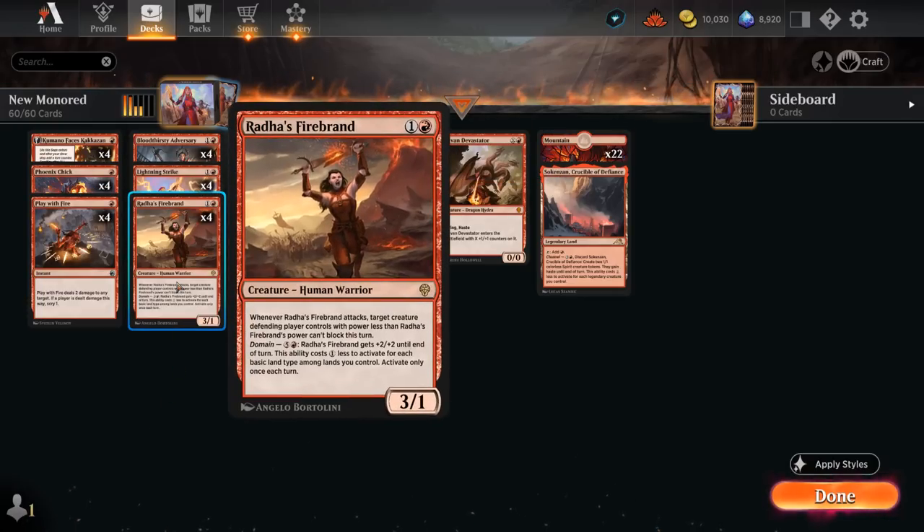Then we're also playing the full set of Arada's Firebrand, a 3/1 Human Warrior that when it attacks can prevent something smaller from blocking, and we can also pump it up for 5 mana in a mono-red deck, giving it +2/+2 until end of turn at instant speed — so that's another way to boost its power to prevent something larger from blocking potentially.